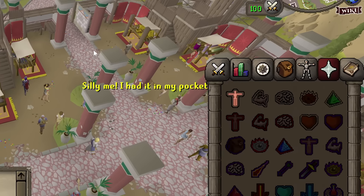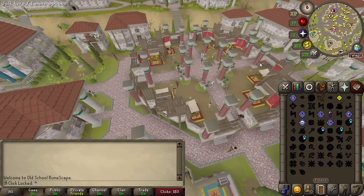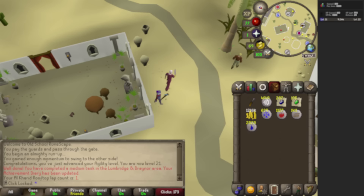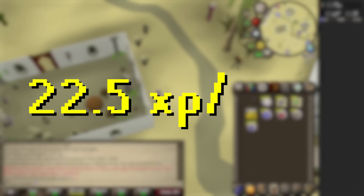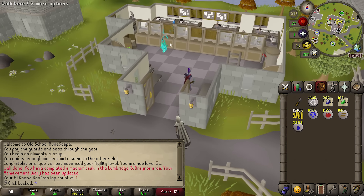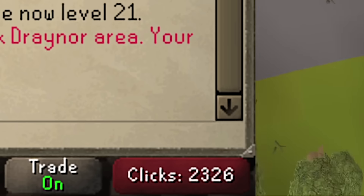So step one, we're gonna go to... One day I'll remember what my F keys are. We're gonna go to the Alkharid agility course. This is 22.5 XP per click. This is one of my favorite naked genies, by the way. Look, Goody put it behind the bank. That is two grand.